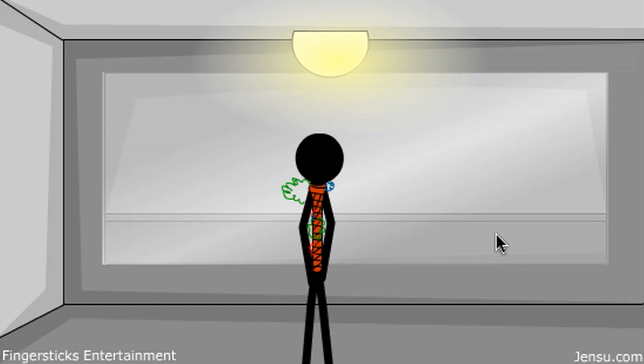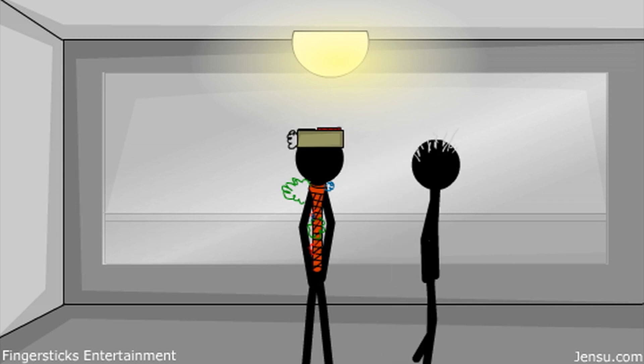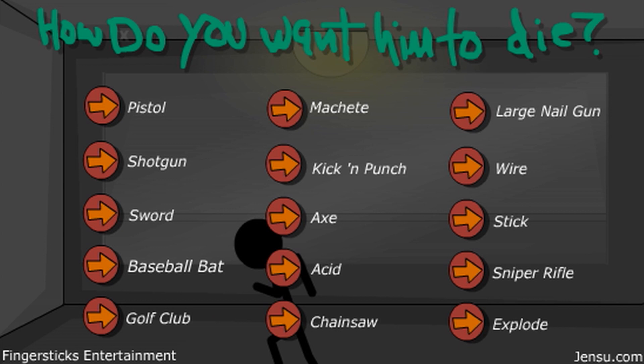And lastly, explode. And that is it for these 15 ways. There are 3 secret ways you can kill him, and if you want to check them out, you can check out my other video. A link will be in the description — funny secrets in Stick Figure Penalty Chamber 2. So I hope you enjoyed this, and see you guys next time.